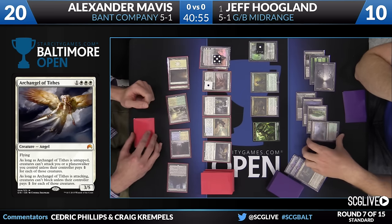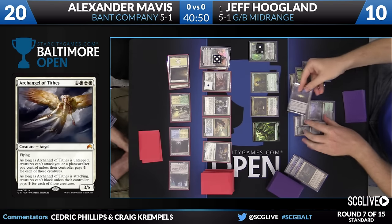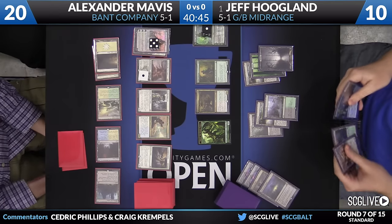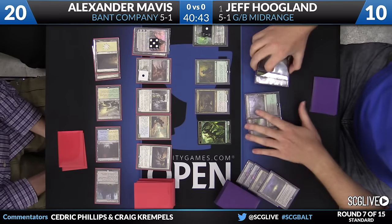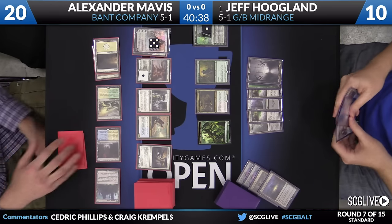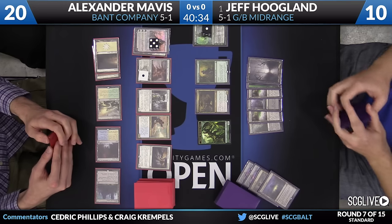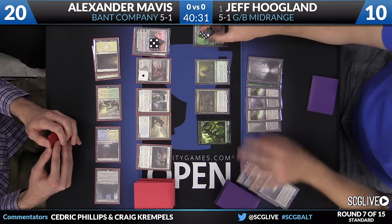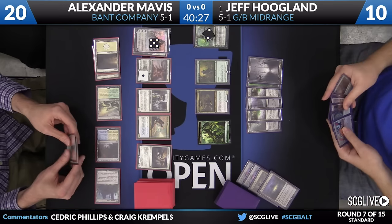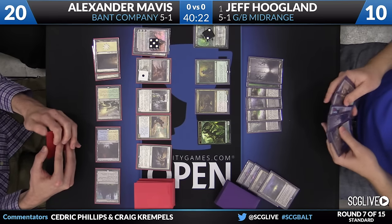The Twitter handle is Cedric A. Phillips. Jeff now gets to draw two cards - one for sacrificing the land, the other for the draw step. Matter Reshaper is the reveal, so that will go to his hand. He has a lot of cards to work with. I do not think that Alexander is in a very good spot anymore. Well, he does have the flyer now. Flying is nice, don't get me wrong.